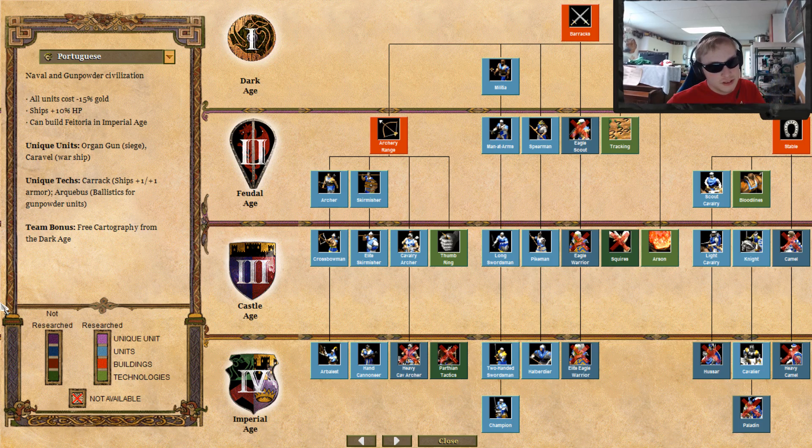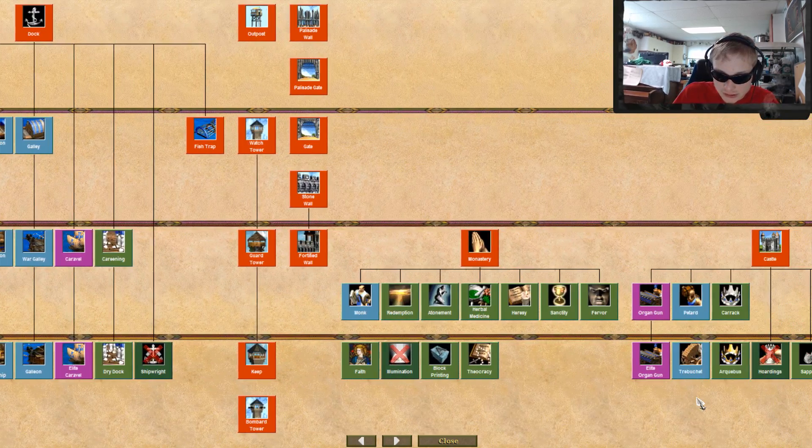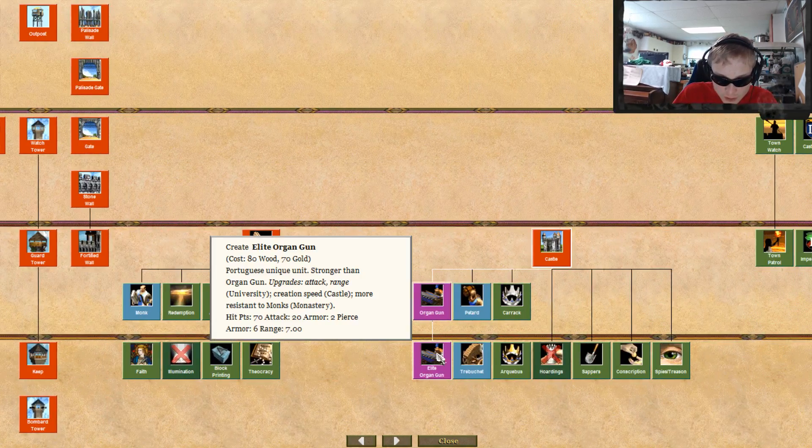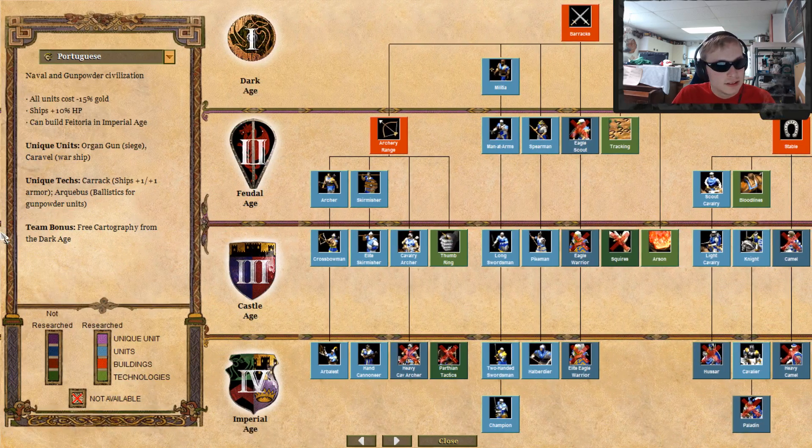Their unique units — they have two, of course. The organ gun, which is a siege unit. It's fairly okay. And the caravel, which is trash. The organ gun, although it costs a little more, it's fairly effective.